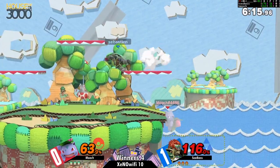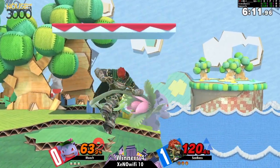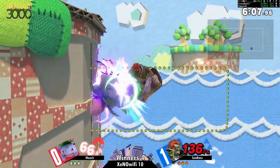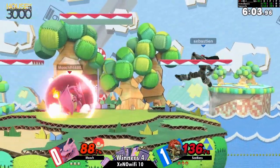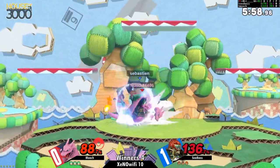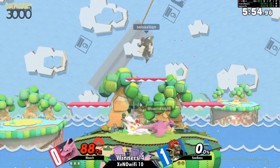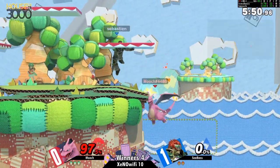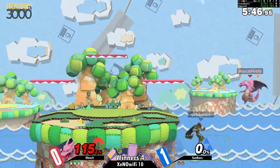Ivysaur vine whip is a really good move under the stage, but if your opponent realizes you're doing it a lot they can get some okay punishes on you — not great punishes. Oh my goodness, the absolute attitude on Seabass going for that up-B to punish the Flare Blitz, but Mooch getting a really good up smash out of shield — definitely kind of the bread and butter for Charizard whenever an opponent touches his shield like that.